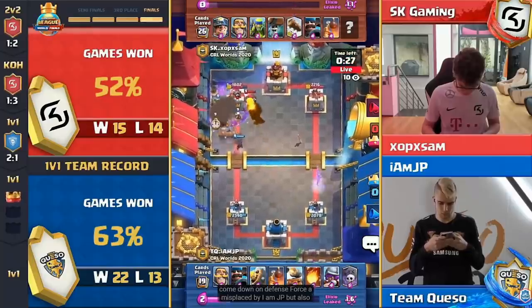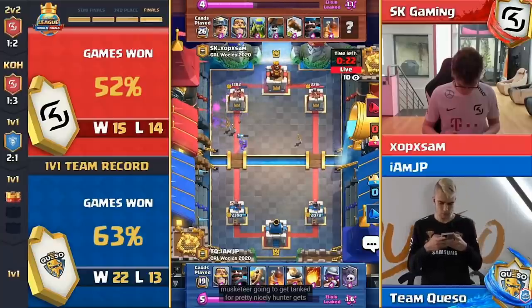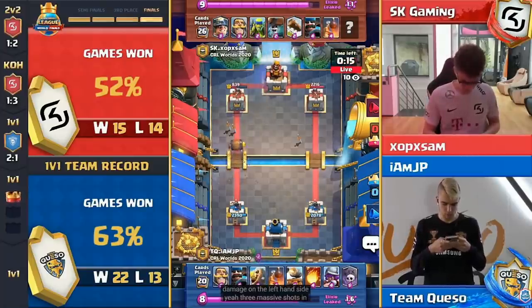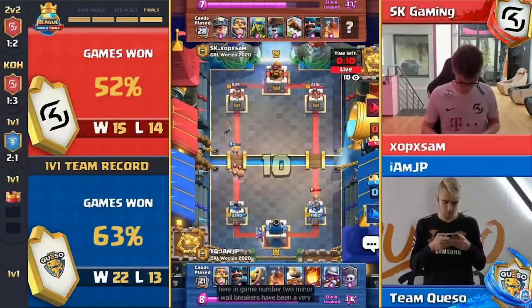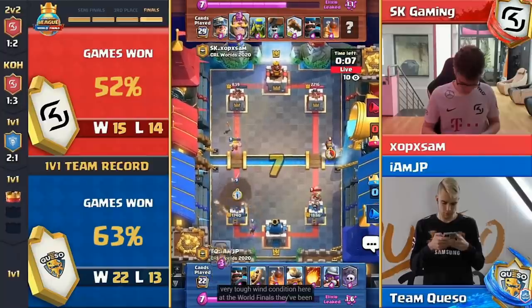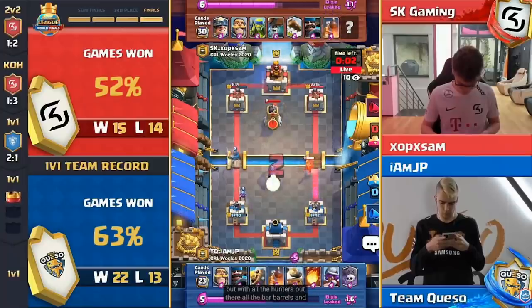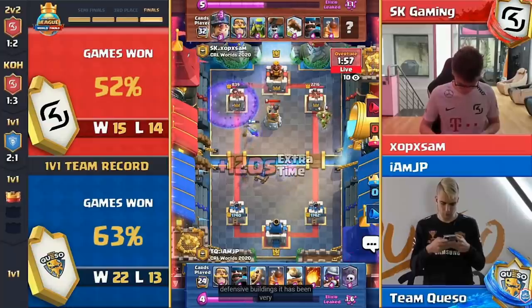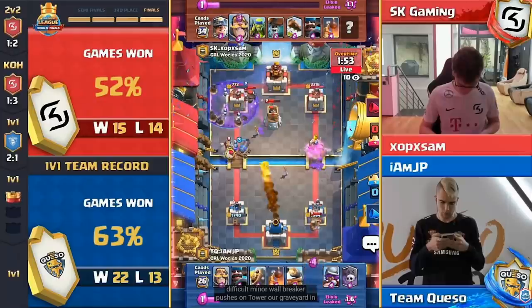That musketeer gets tanked pretty nicely, hunter gets hurt by that fireball, and JP with a chance to put a ton of damage on the left-hand side — three massive shots along with skeleton damage. Sam looking quite far behind here in game number two. Minor wall breakers have been a very tough win condition at the world finals. With all the hunters, barb barrels, and defensive buildings, it has been very difficult to get those minor wall breaker pushes on tower. Graveyard in from Sam, spears to the opposite side away from the graveyard.